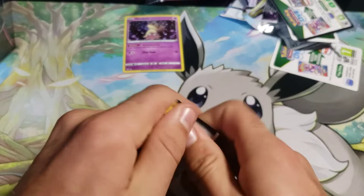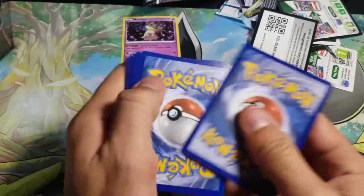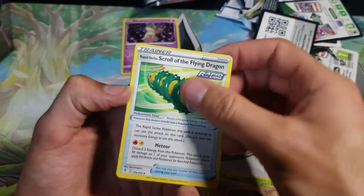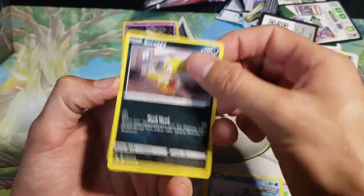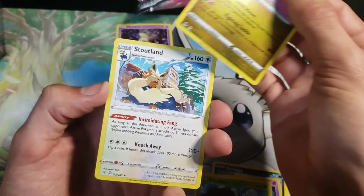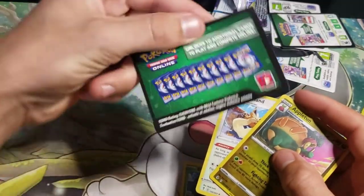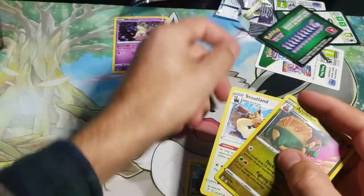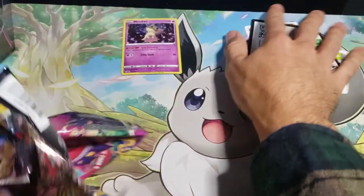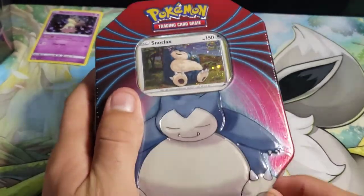Getting right into the Evolving Skies pack now. The code cards being backwards means there's going to be something good in here, so maybe we can get two out of three big hitters — you never know. Scraggy, Drowzee, Mareep, Dwebble, Reverse Appletun, very nice, and a non-holo Stoutland. Apparently it's been just long enough opening cards that I don't remember the code cards, so with that we will jump right into the next tin.